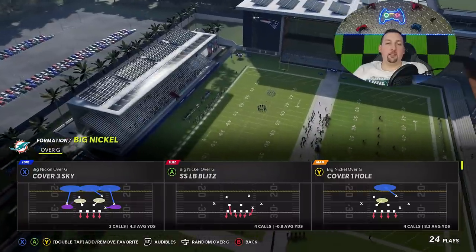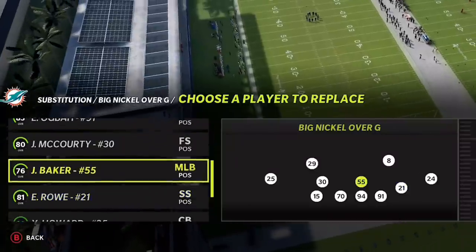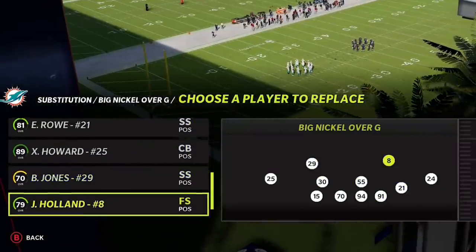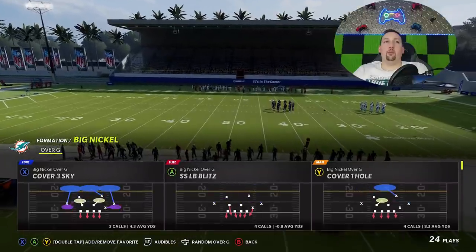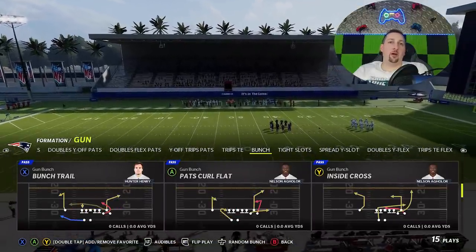The MVPs of this play are going to be the guys in the purple zone, so make sure you have your best players there. Sub your fastest safeties and cornerbacks at those spots if you can. I've got Byron Jones at the strong safety spot and Eric Rowe as the box safety — that's going to be perfect. Then we'll pick Cover 3 Sky on the defensive side. On the offensive side, we're just going to go random gun bunch.